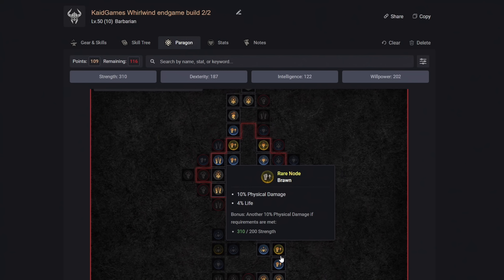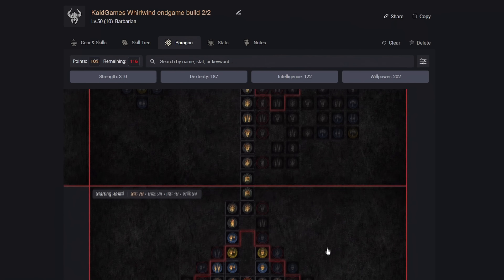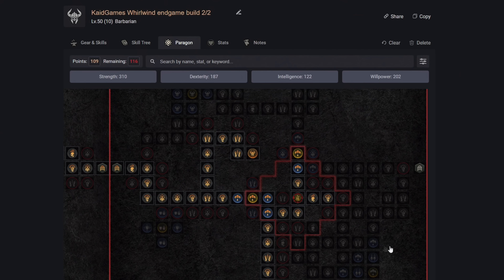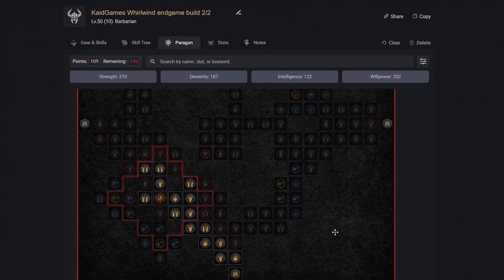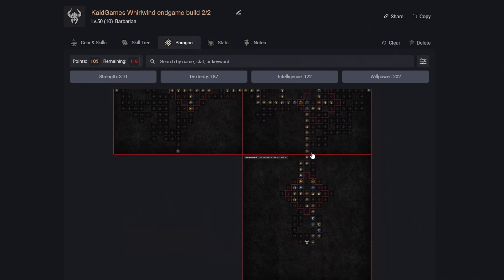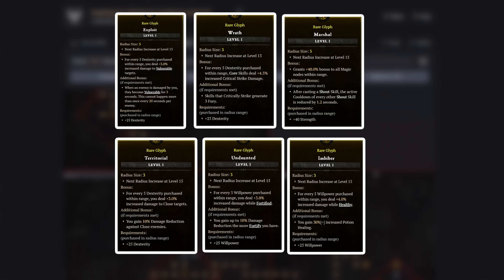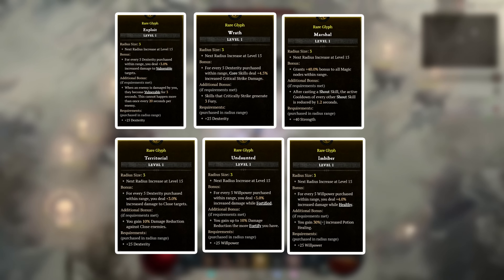We've come to the paragon system. It might seem overwhelming at first, but if you've played the previous Diablo games, it's quite self-explanatory. This is how your first 26 points should be spent, then how it should look at 62 points, then around 92 points, and finally our goal at around 109 points. A major feature of the Paragon board are glyphs, which are inserted into sockets and provide massive bonuses that scale with your stats. You can level up your glyphs by completing nightmare dungeons. My top 6 favorites are: Exploit, Wrath, Martial, Territorial, Undoubted, and Imbiber.